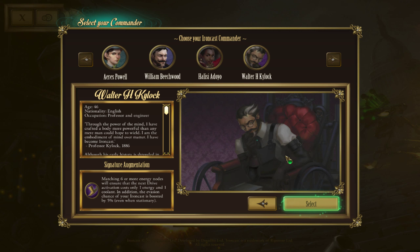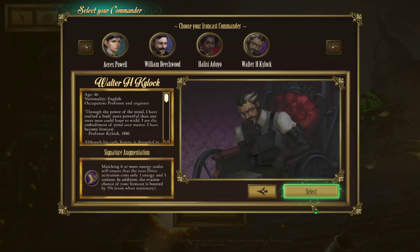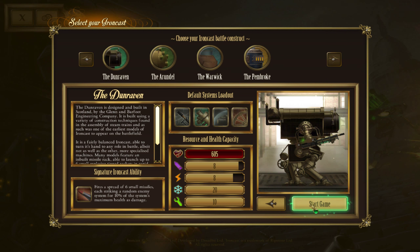He's a legless wheelchair dude who, oddly enough, matching six or more tile nodes will ensure the next drive action costs only one energy and one coolant. In addition, the evasion chance of Ironcast is boosted by 5% even when stationary. I want to try him because matching energy nodes is kind of my thing — well, it's what I want it to be. It's difficult to pull off, but it is what I would like.